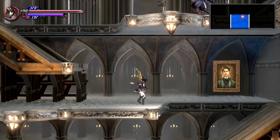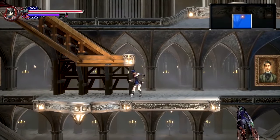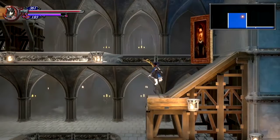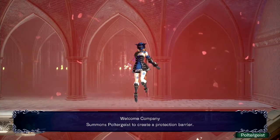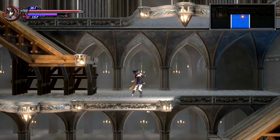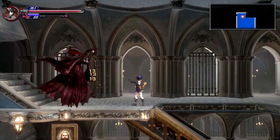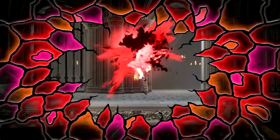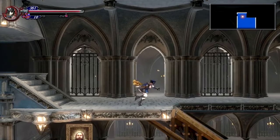I fight more enemies and get two new shards: Welcome Company, which summons a poltergeist to create a protection barrier, and Death Cry, which lets you regale your surroundings with a chilling damaging cry. Both are pretty interesting finds.